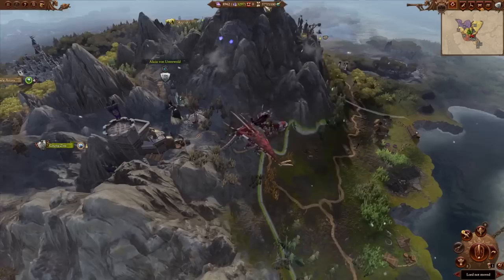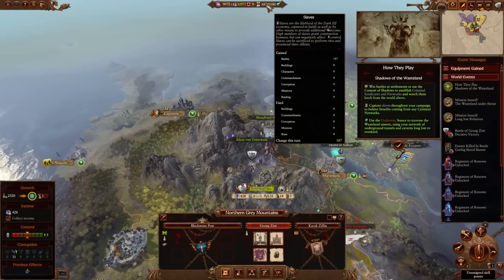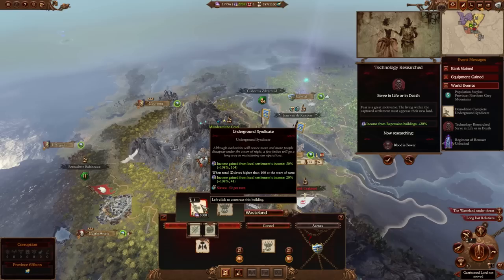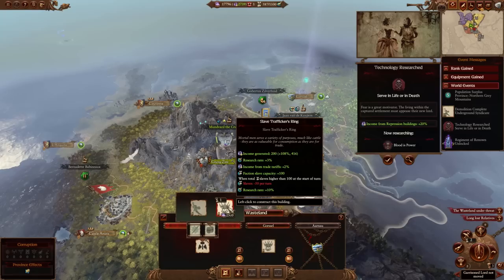Slaves are a thing here. These slave mechanics work the usual way — getting into fights, beating enemy armies — that's how you'll start getting your main slaves as a form of currency. Your slaves will be used in the criminal network system, similar to the Vampire Coast coves. You get some pretty good bonuses as long as you have slaves per turn, so you want to keep fighting and keep slaves constantly moving. It's a way to spread vampire corruption and get some extra cash — especially useful early on as a minor faction.